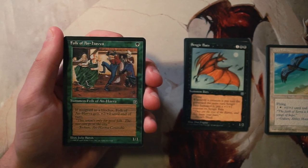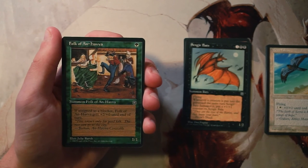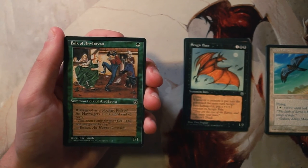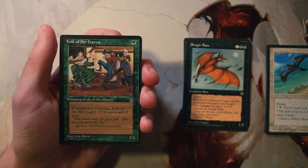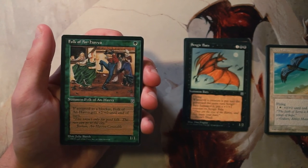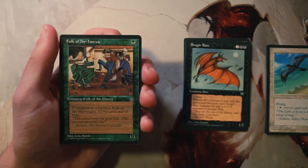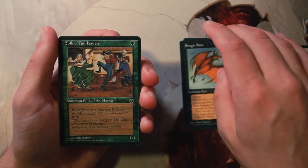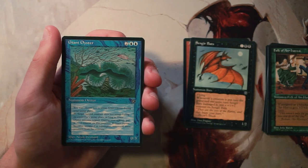Folk of An-Havva is a 1/1 for one green — if it's assigned as a blocker it gets plus two plus zero until end of turn. I actually don't hate this card at all. It's perfectly fine, not super exciting, and it doesn't lean you into an aggressive strategy — it really wants to hold itself back. But it is something your opponent has to get through, and a 3/1 on blocks is pretty good, trading up most of the time. That said, we've already seen two 1/1s in this pack, which makes me want to take the Shaman more.